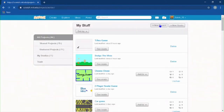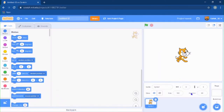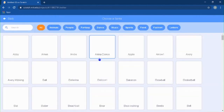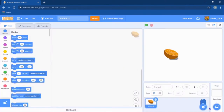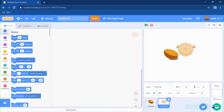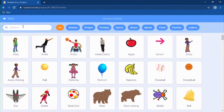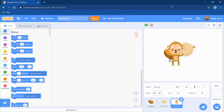Go ahead and hop into a new Scratch project. The first thing you're gonna do is delete the Scratch cat and browse for an orange — you can use either one. Then search for the pufffish and search for a monkey. You can use whatever one you like; I'm just going to use the monkey.